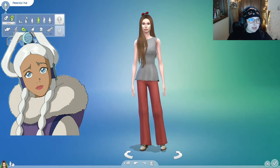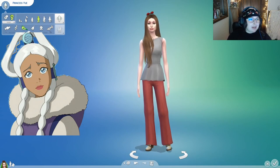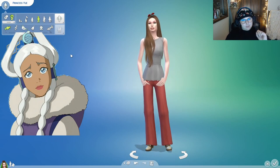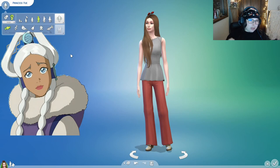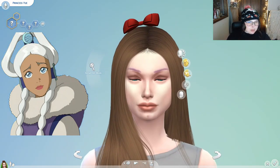I want to take off my headphones so my ears don't start hurting. So let's figure out her voice — I think that's pretty close. And let's get into changing her features. Let me look at a reference real quick. In my mind, Princess Yue has like a very soft, petite, pretty face. So I think that's what I'm going to try to go for.